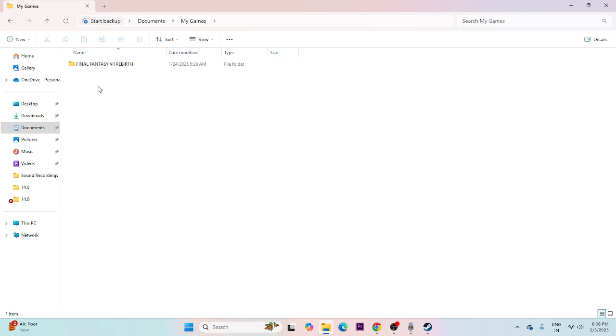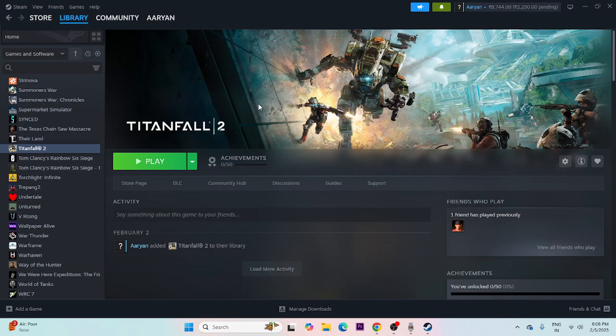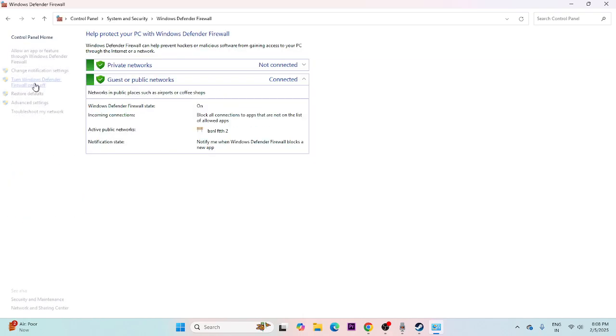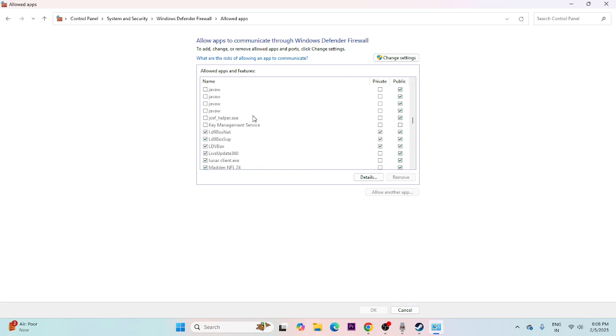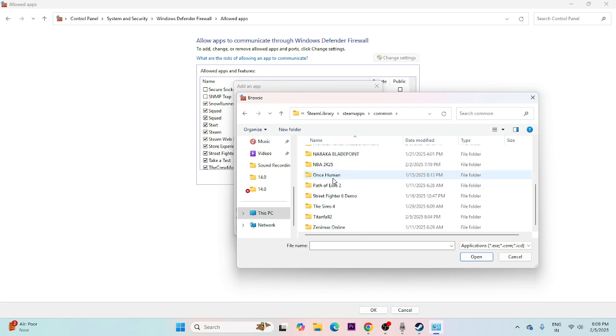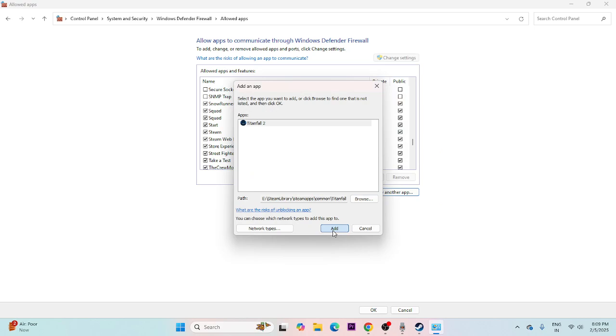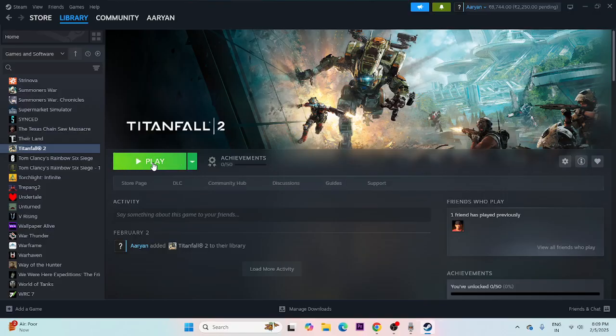After deleting the saved game file, we need to allow the game through Windows Security. Search for Control Panel, go to System and Security, then Windows Defender Firewall, then 'Allow an app or feature through Windows Defender Firewall'. Scroll down to find Titanfall 2. If it's not listed, click Change Settings, Allow Another App, Browse, navigate to Local Disk E, steamapps, Common, Titanfall 2, select the executable, and click Add. Make sure both Private and Public boxes are checked, then close and try launching the game.